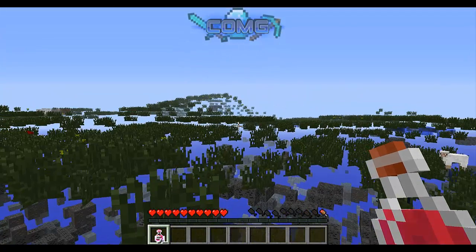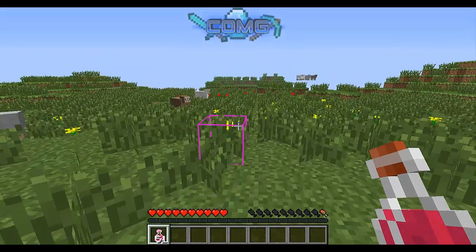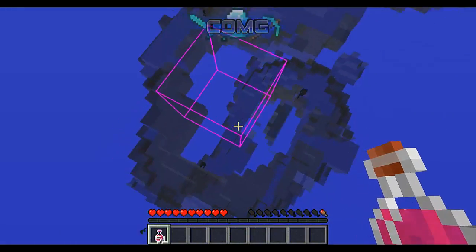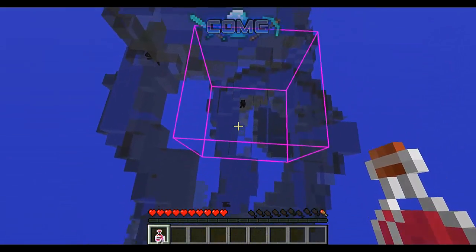Let's move on to the second feature which is the cave finder, which I find really cool because you can find caves in just seconds. If you press C, as you can see below me, you'll see all the caves and the mobs down below there.